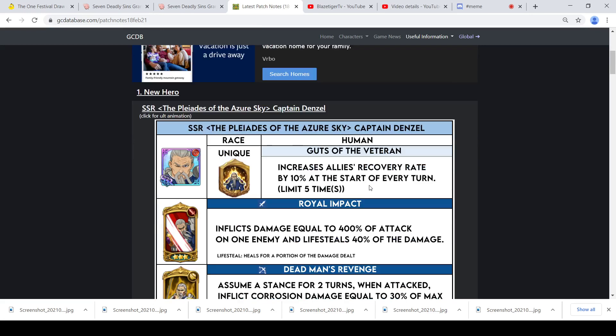This is the February 18 JP patch, and JP is getting a brand new character — that is Denzel, Captain Denzel. He was in the anime; I wouldn't say he was a brief character exactly, but he wasn't too big of a character. We'll see how his in-game version does compared to what he did in the anime.